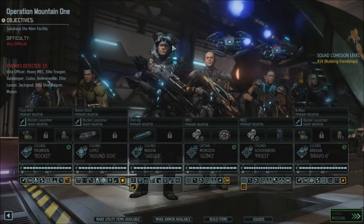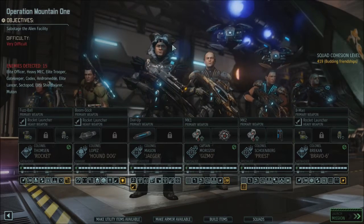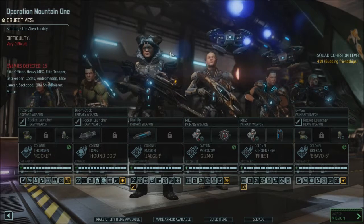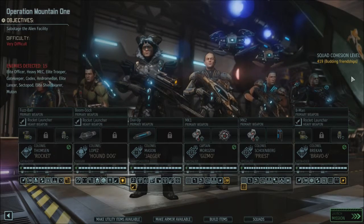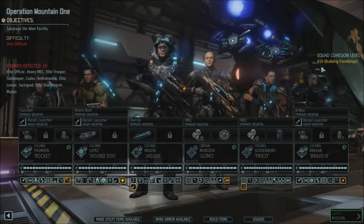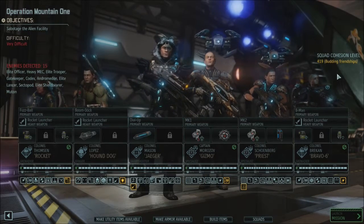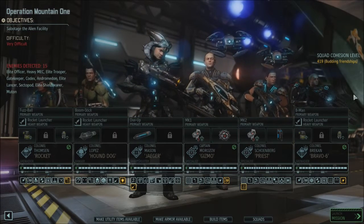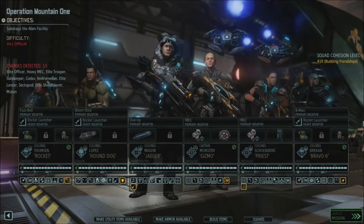We are taking a couple of new people with us: Rocket and Hound Dog. We got them through the recruiting missions. That's why our squad cohesion level is so low, but it just gives us extra bonuses. They're mostly Colonels. The exception is Morazov Gizmo — he's a Captain.